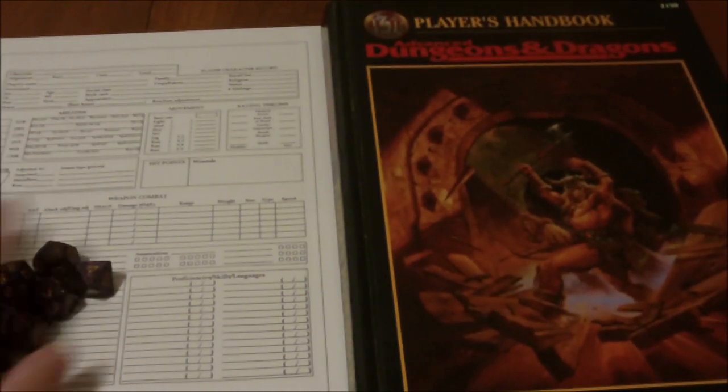So we're making our first level human fighter. I just got a spot laid out for the ability scores.